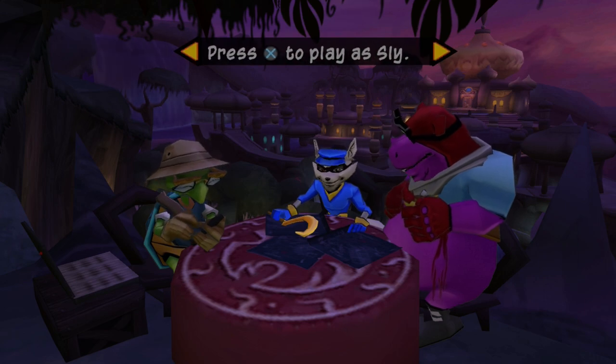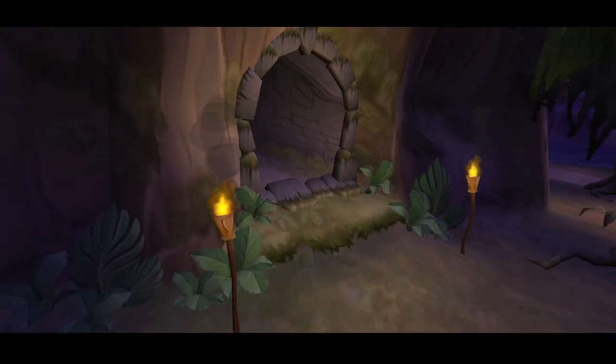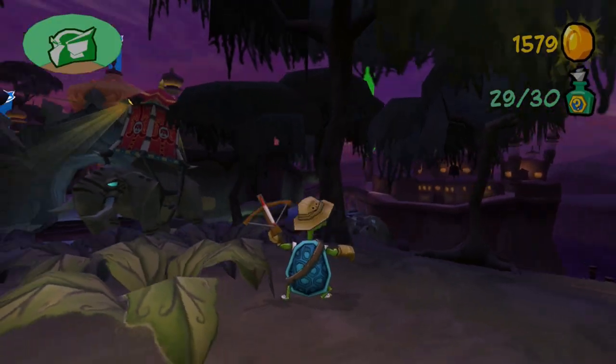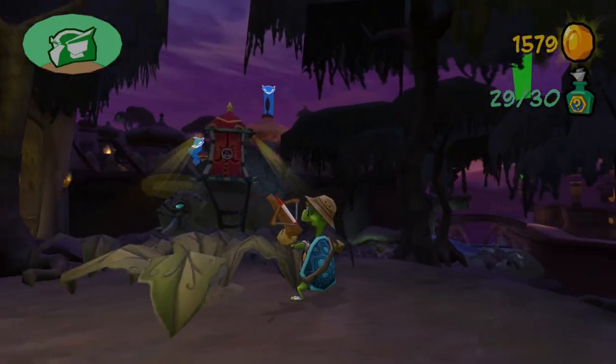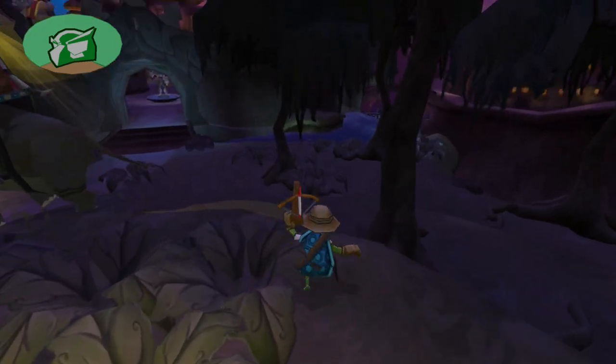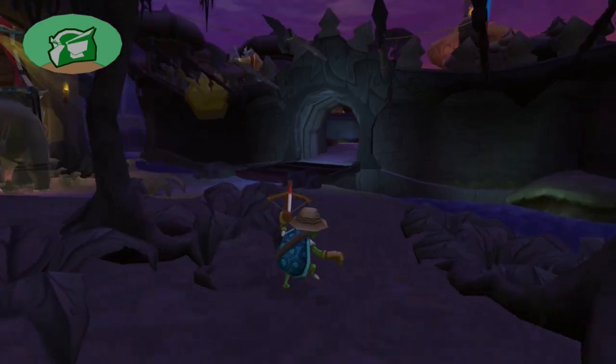Tonight, we're going to be heading off with Bentley. I wanted to start with Bentley because he's got a pretty easy job. Sly's got two jobs associated with him; however, one will take us so far out of the way that it's going to take forever to get back to the safe house, so I feel like we're going to end off with Sly this time.